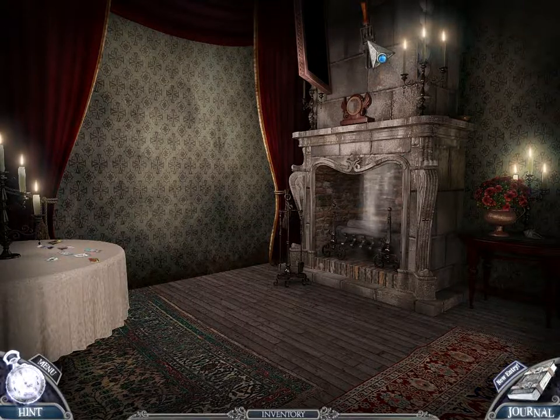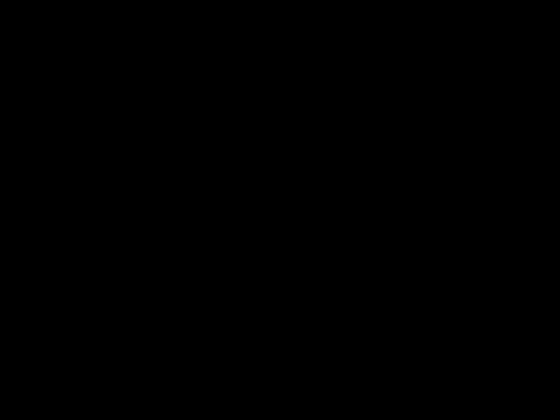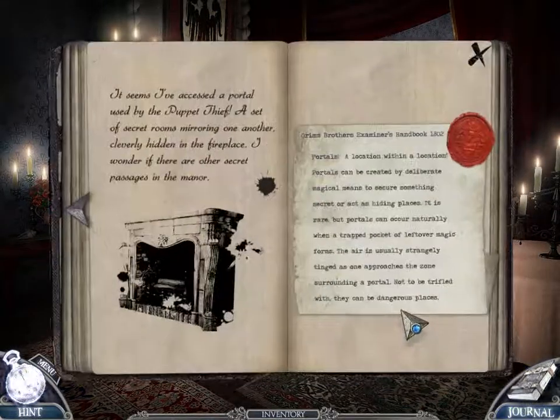I went up the chimney. It seems as if I've accessed the portal used by the puppet thief — a set of secret rooms mirroring one another, cleverly hidden in the fireplace. I wonder if there are other secret passages in the manor. Portals: a location within a location. Portals can be created by deliberate magical means to secure something secret or act as hiding places. It is rare, but portals can occur naturally when a trapped pocket of leftover magic forms. The air is usually strangely tinged as one approaches the zone surrounding a portal. Not to be trifled with — they can be dangerous places.